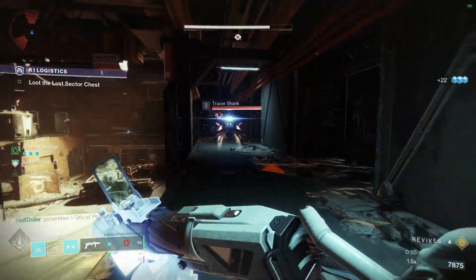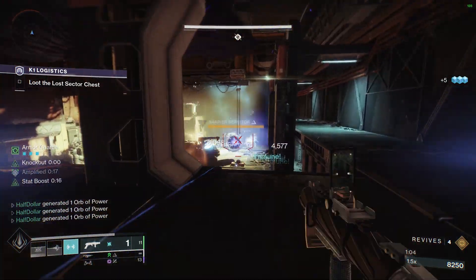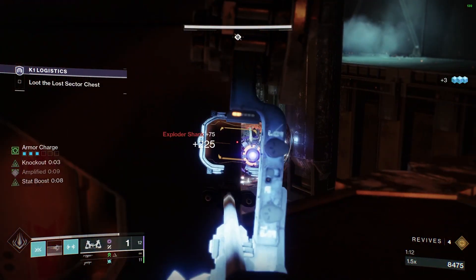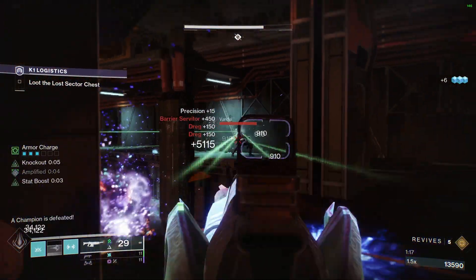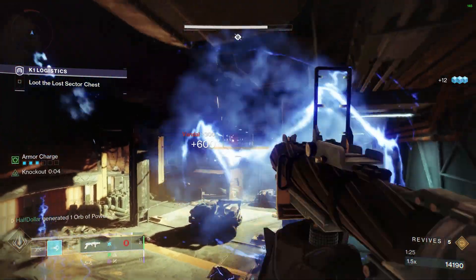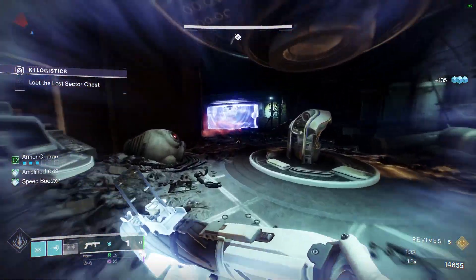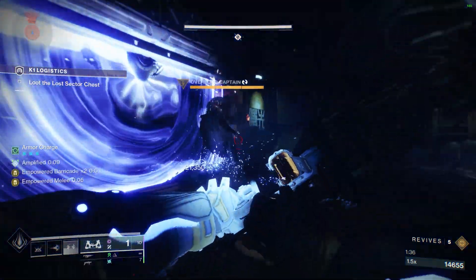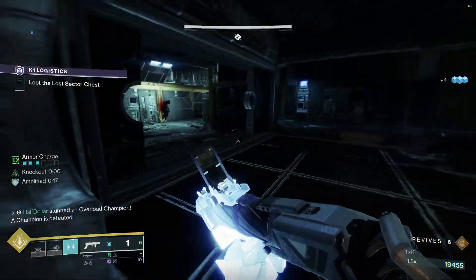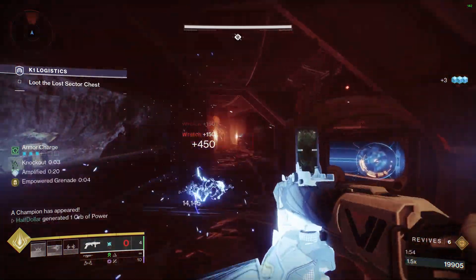This room will have a barrier as well as an Overload in it, as well as a lot of Exploding Shanks. I usually try to kill all the Exploding Shanks first, and then I move on to the Barrier. Once everything's dead, we can move on to the Overload. I blinded it with my Shoulder Charge so it would sit still, and then threw my Spark of Shock grenade at it. There will be another Overload in this room, so try to get your grenade back.